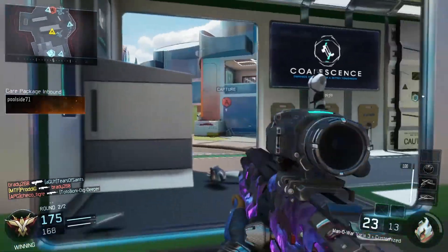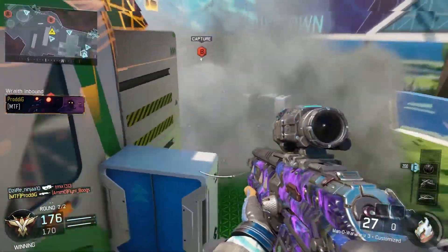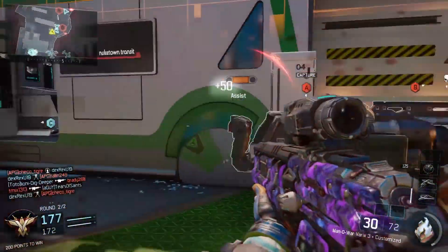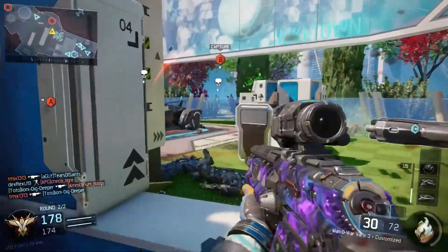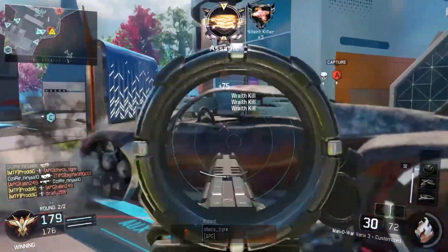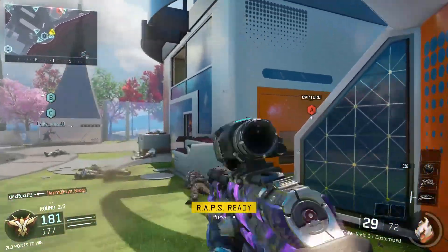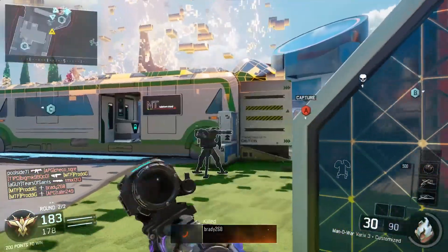It doesn't matter which sight the person is using — if you have more skill than the person you're going against, then 99% of the time you're going to win that gunfight. I say 99% because in Call of Duty anybody can get killed at any given moment, but the point is that if you have more skill than the person you're facing, the majority of the time you're going to kill them no matter what they're using.